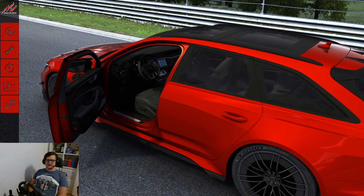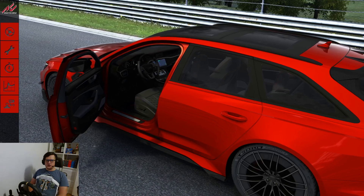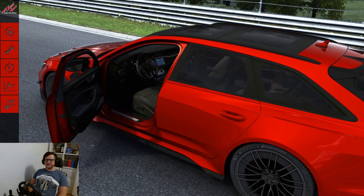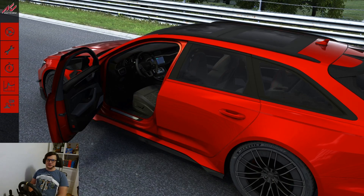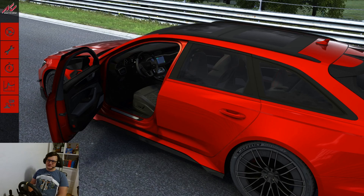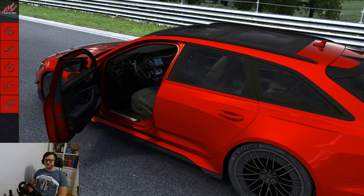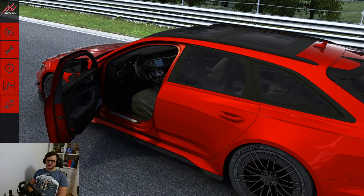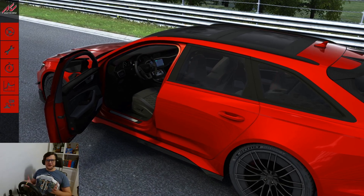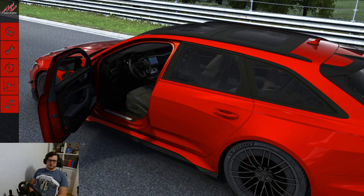And this is, of course, its grandchild — the RS6, powered by a 4-liter V8 engine developing over 620 horsepower. But the tuners at ABT thought that was not nearly enough, and they squeezed an additional 130 horsepower out of this engine for a grand total of 750 horsepower. Yes, 750 in a car that's essentially a family estate — for when you need to get your kids to school yesterday, I guess.